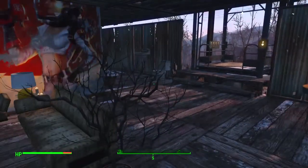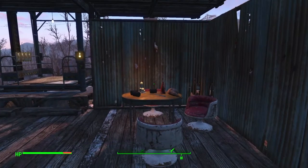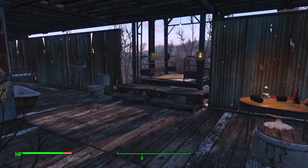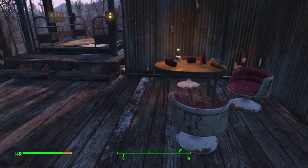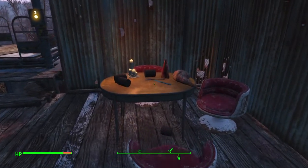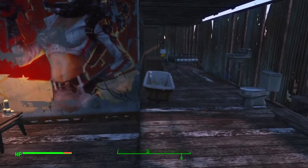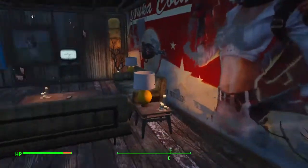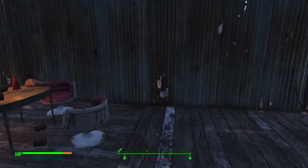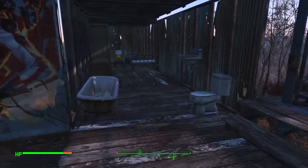Over here is an eating area. Now there's no kitchen — there's no food prepared here. We order out all the food we need from Sanctuary, or buy whatever overpriced garbage trash can Carla is selling in our caravan. So just an eating area. Definitely a bachelor life — I guess that's a nod to Dalton. This is a place Dalton could live; everything he eats he orders out.